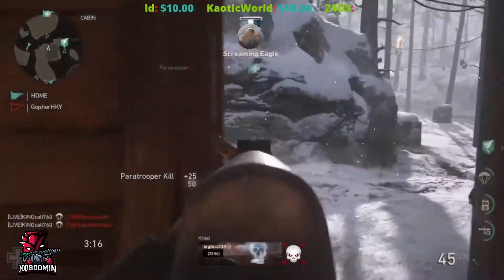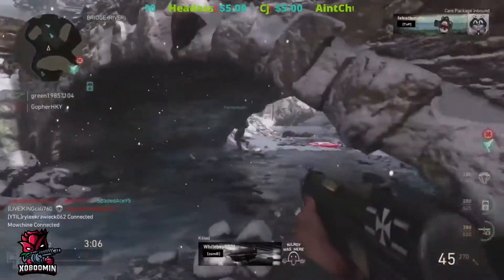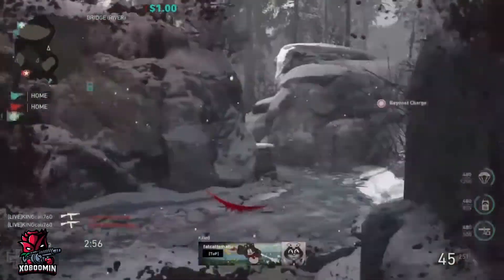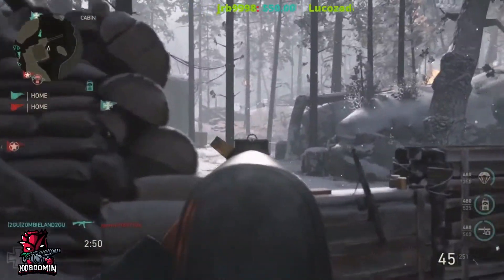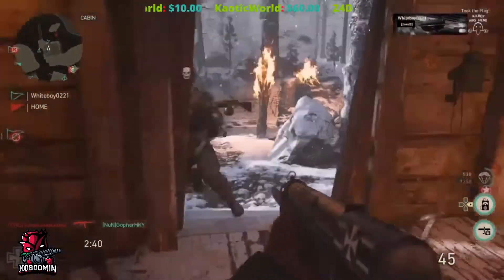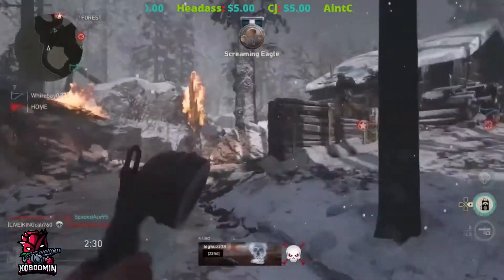Step three is understanding the spawns. I'll drop a guide of all spawns for every map in Call of Duty: WWII in the description below. With Ardennes Forest there are four spawn points — two on each side of the map. By understanding these spawns, whether you're playing solo or with a squad, you can have total control and domination of the map if you lock down both spawns on either side.